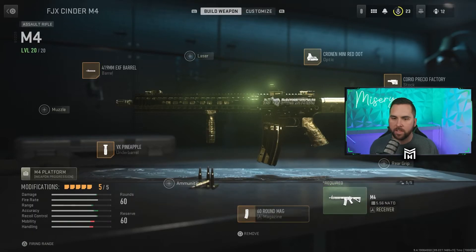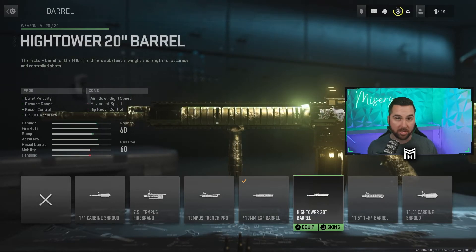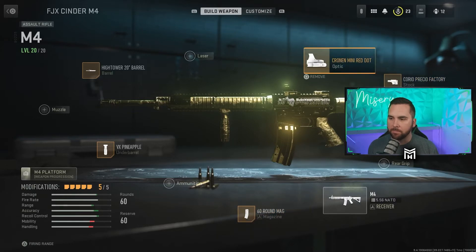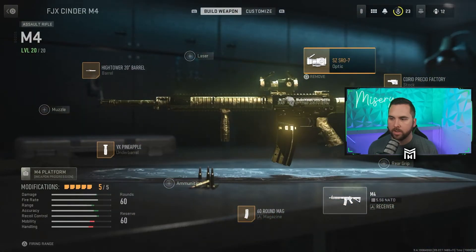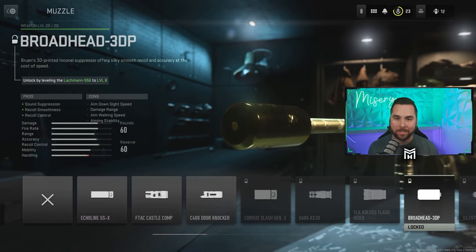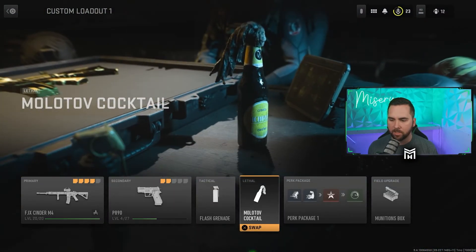Moving on to the actual build — this isn't a build I'd fully recommend since I threw it on for the thumbnail, but here's what I suggest. If you're leveling up in Invasion or Ground War, go for a build that's more friendly to long range. I'd pop on the High Tower barrel, the Pineapple grip, a 60-round mag — especially useful for those double kills — and for the optic use a long-range scope rather than a mini red dot. The biggest tip is to build for range and throw a silencer on it so you stay hidden from real players and can keep farming bots.